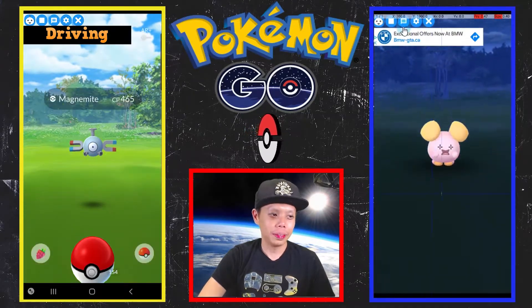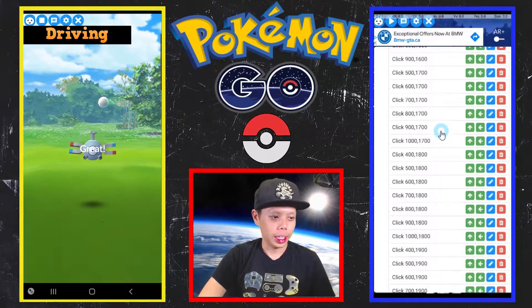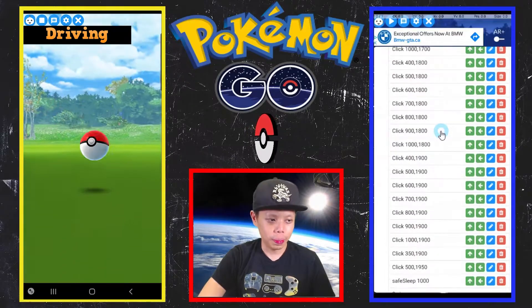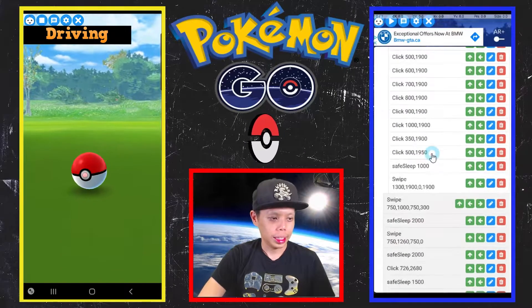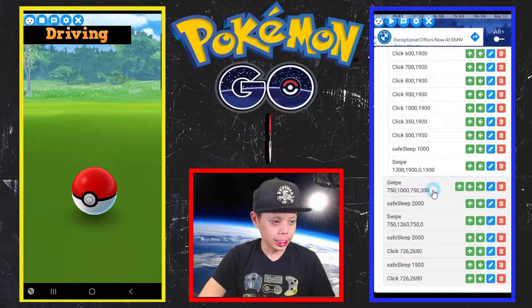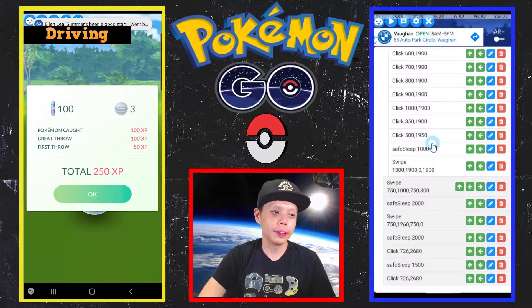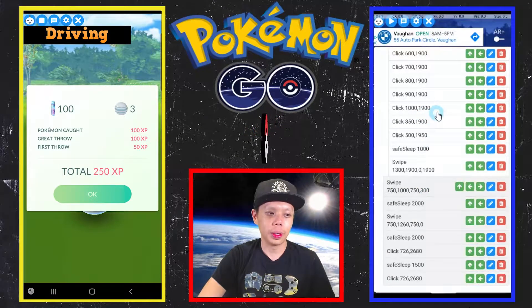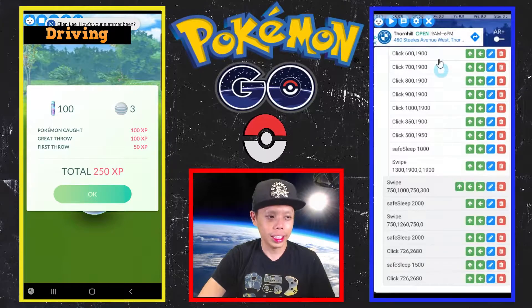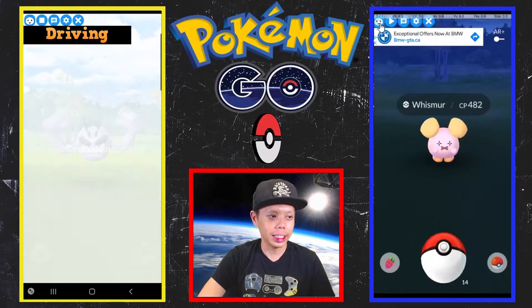You can see how it's clicking the top half. Now looking at my catching coordinates - 750 to 1000 and 750 to 300 - 750 to 1000 is about here. So my throwing is basically from the top half of the screen.